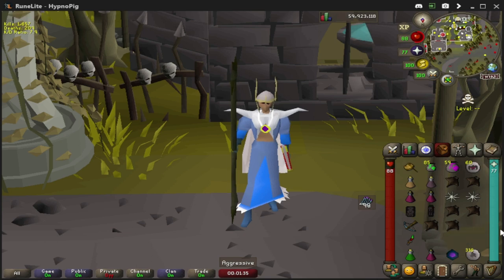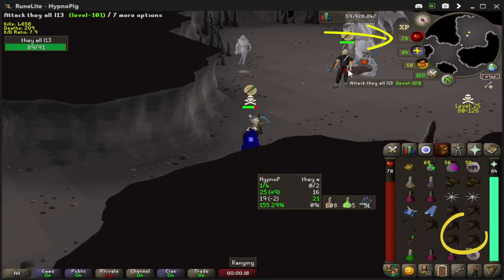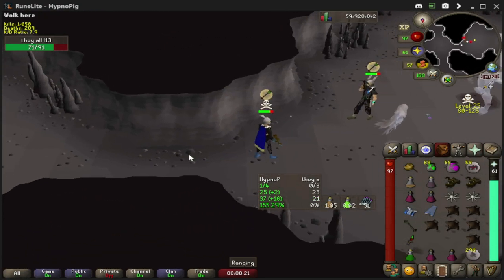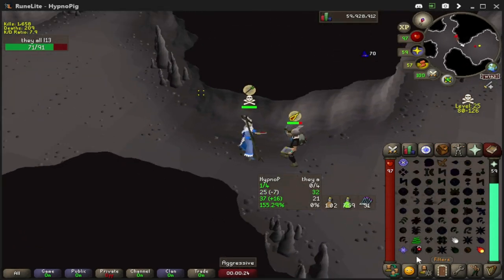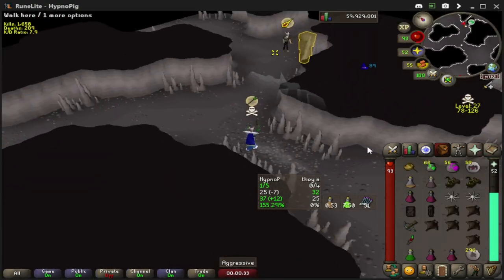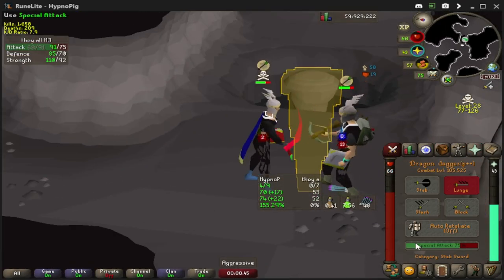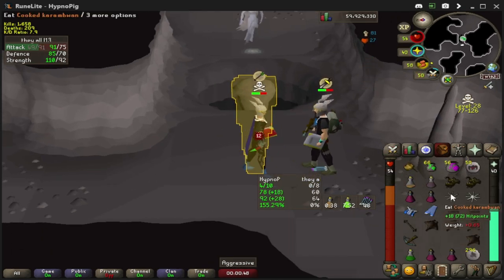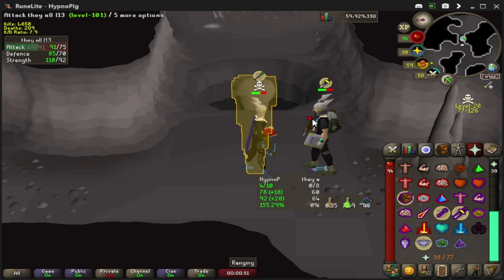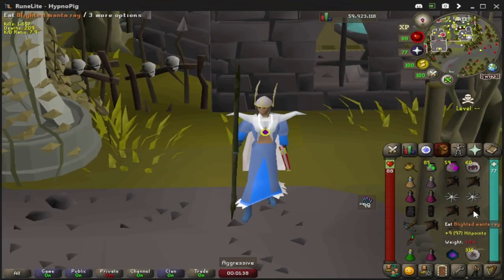Now let's move on to some examples. Now that we have acquired a target, you're going to want to start eating your main food, which is your Manta Rays. Be sure not to waste them and only use them when needed — right now, for instance, we would not want to use them. Around this point in time is when you want to double eat, just in case you get KO'd. And at this point, you can also throw on Protect from Melee if you want to be extra safe. You're only supposed to use this when you are in critical moments, such as getting special attacked or to gain momentum back and regain high HP.